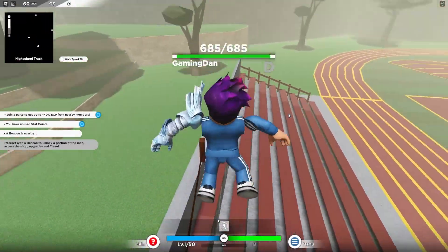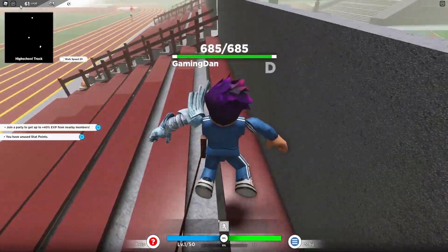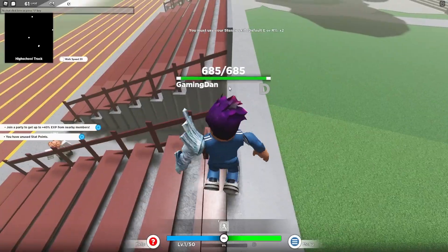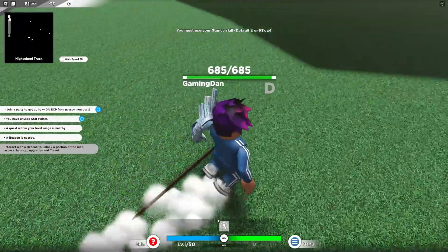Let's go ahead and get into all these new working codes right now in Anime Cross World. If you do not know already, to claim codes in this game, you're going to want to open up the Roblox chat and type your code in there. These are in no particular order, so let's just get into it.